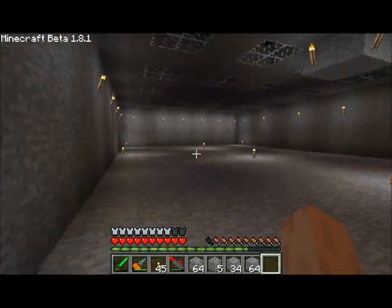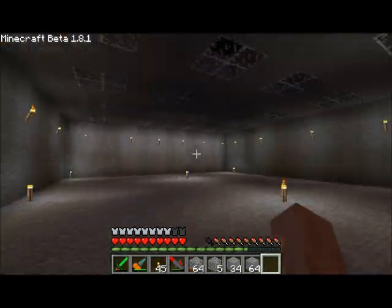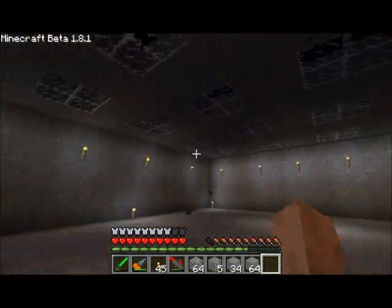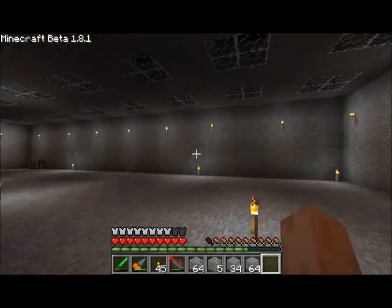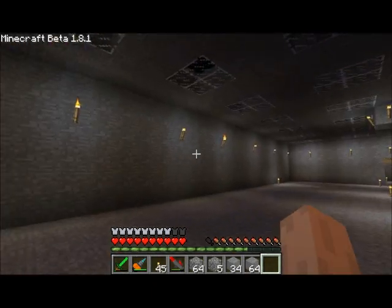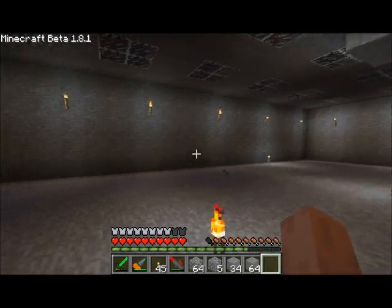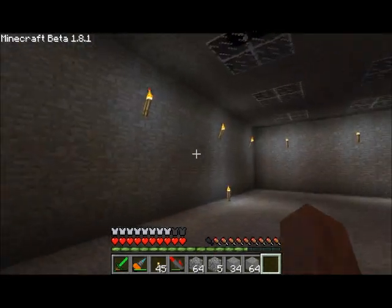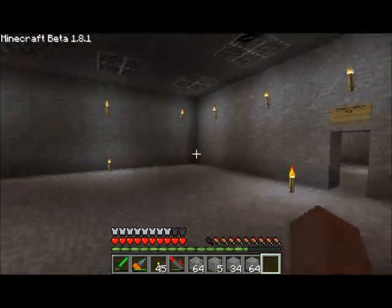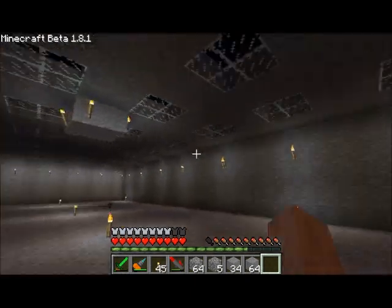Hey guys, Direwolf20 here, and welcome to episode 6 of the server Let's Play. You can see we started filling in some lights in this giant room we made, and we actually decided that I probably made this room a little bit too big. If you were paying attention in the last video, you know I started with the flatificator just trying to flatten out the landscape, and then I just immediately switched over to building mode and decided, I made this room way too big for just a teleportation hub.